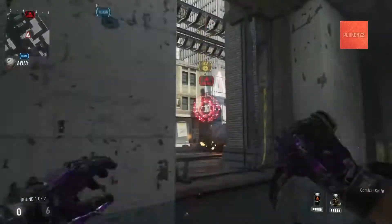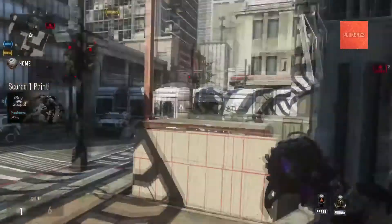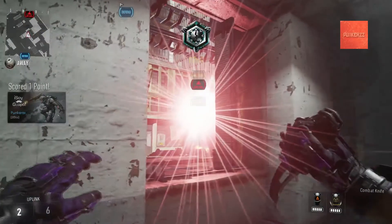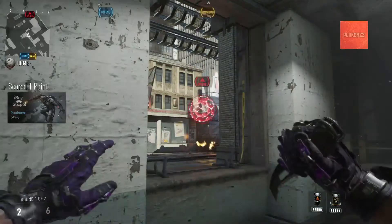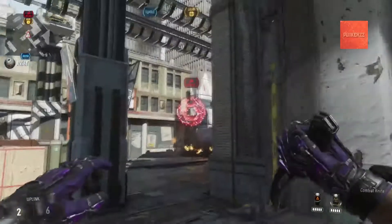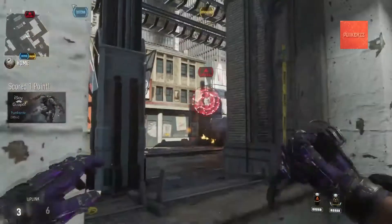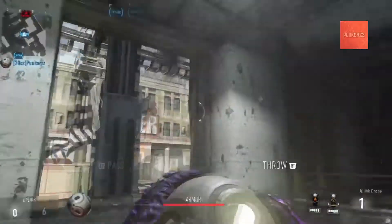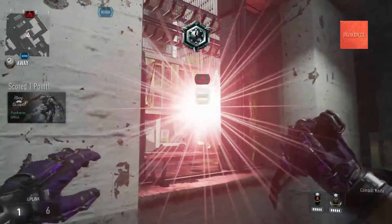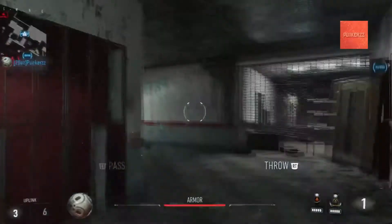Now we're going to flip over to the other side of the map. This is called the window spot — you've probably seen pros use this if you're watching a LAN on MLG.tv. It's a very easy spot to hit. You do need to crouch when you're up against the window and make sure you don't throw the ball too high or it will hit the top of the window and bounce back. Although it seems easy to hit, it's very defendable — people can just go under the portal and pre-aim the window, so you need a little bit of time to set up.